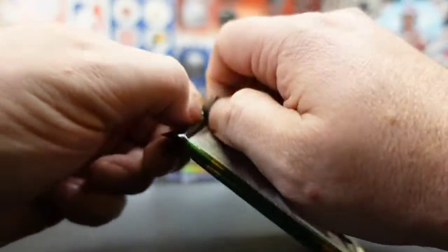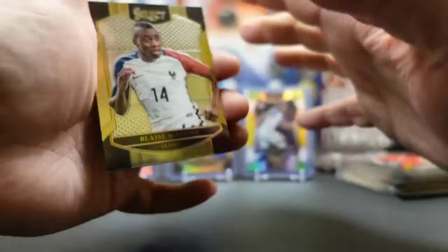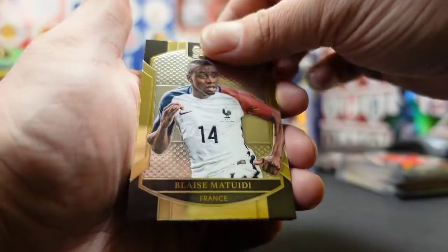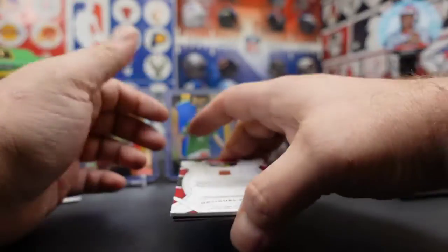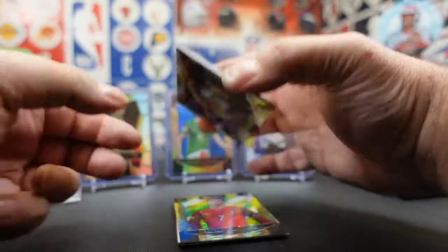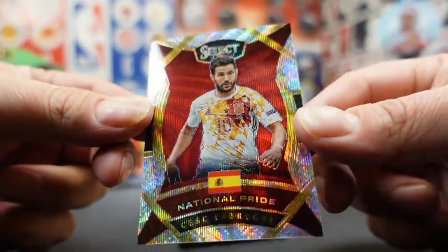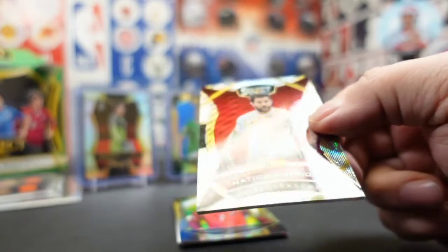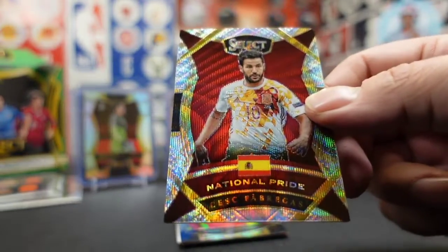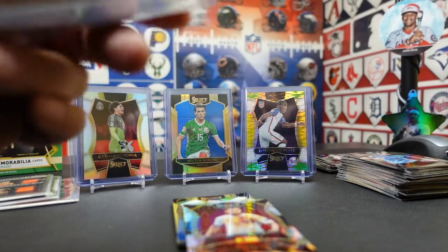Last pack. Looks like we got all our mems, so this is probably a spacer in here — maybe it's an autograph spacer. Wouldn't that be nice? Matuidi. Jimenez. Got a National Pride card. Might as well use the spacers, right? Cesc Fabregas. Sweet — what is this? Silver Wave. That thing is sick. Silver Wave.